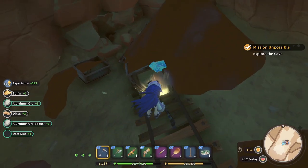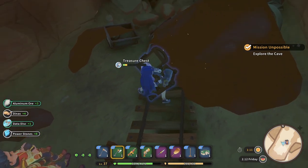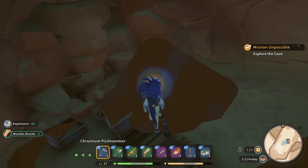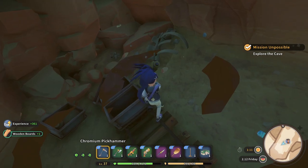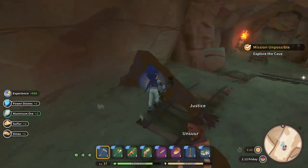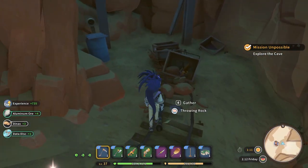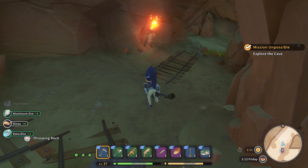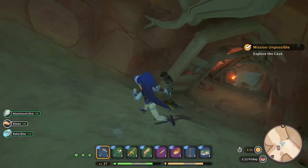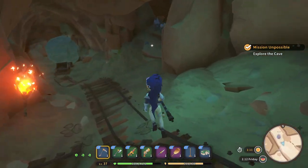We're getting lots of good stuff - more power stones, data disks, nice. Are these throwing rocks useful for anything? I guess for throwing. I gotta watch out for more boulders, don't I? Yep.